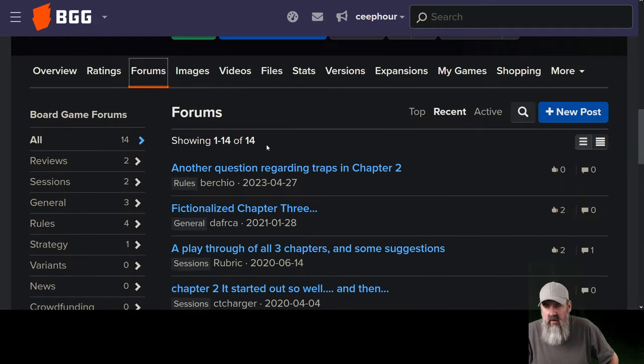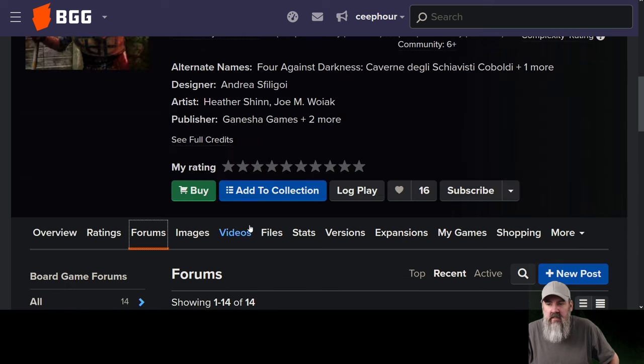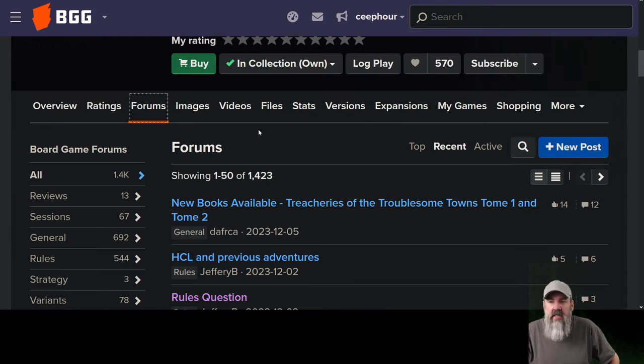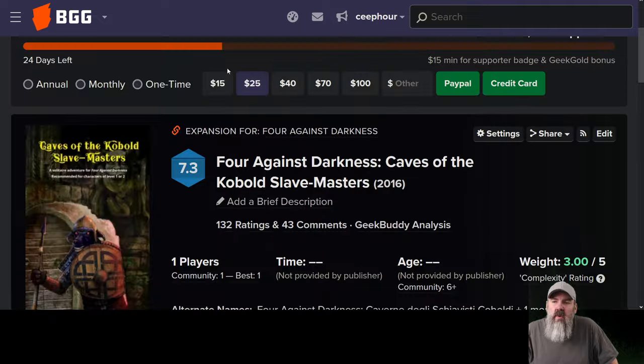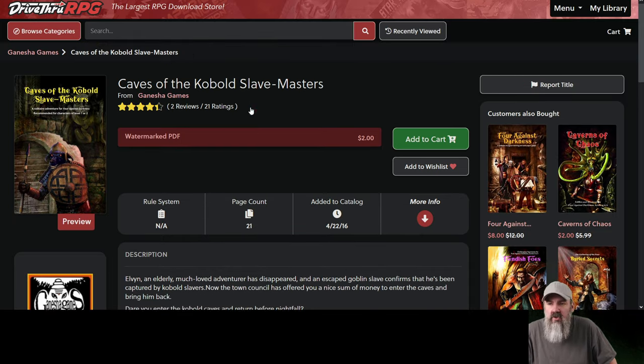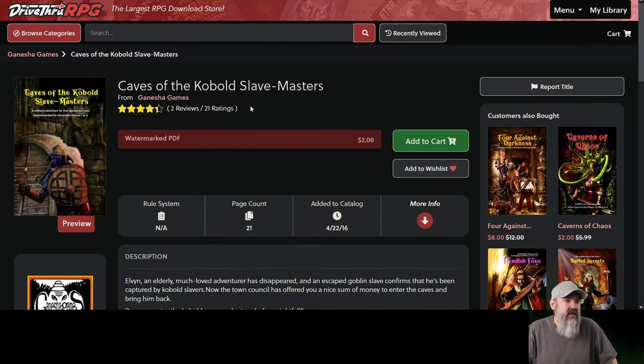There's not a whole lot of conversation — 14 total threads here. I imagine most everybody's conversing about 4 Against Darkness in the main section, which has 1,400 threads. So this does exist and you can find it. But I couldn't find it myself — maybe my account had a restriction or safe search mode. I would type it into DriveThruRPG and nothing came up. If you go to Google and type in 'Caves of the Kobold Slave Masters,' it's the first hit, and it's only $2 to get the PDF.